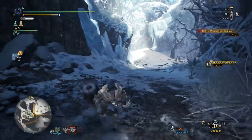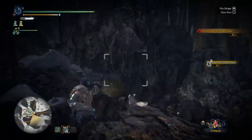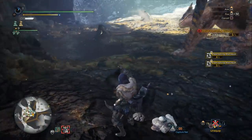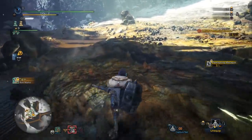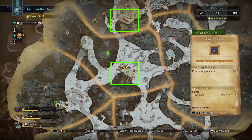The quest itself is very easy — you're going to be catching six of the Pearl Spring macaques. They're little monkeys that chill out in the hot springs. If you open your map you can actually see where the hot springs are, and I'll point those out for you.